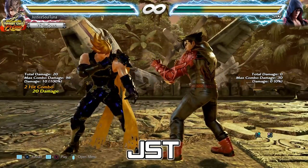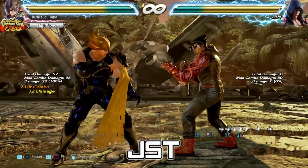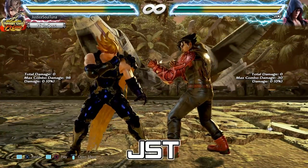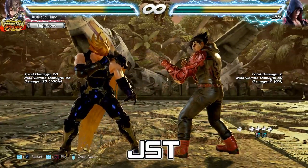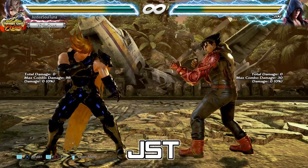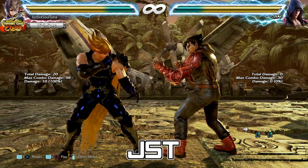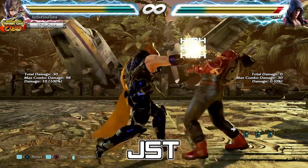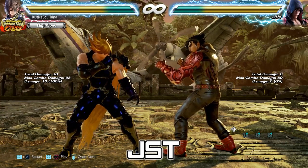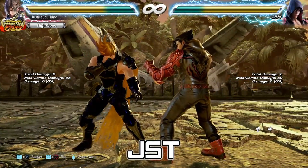Let me run through it. 2-1 is his best 10-frame or jab punish. Forward 2-4 is his best 12-frame punish. Forward back 2-1 is his best 14-frame punish, for very specific moves that can be used as a launch punish. And forward 1+2 is his 15-frame punish — you can substitute that for forward back 2-1 if you're comfortable with the input. Realistically, you could just have your hand hovering over 2 constantly, because the vast majority of things you'll punish with Lars up close will be with 2.